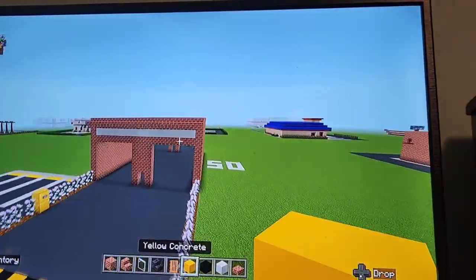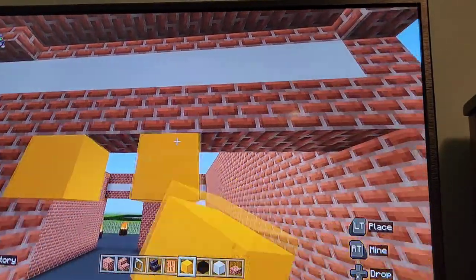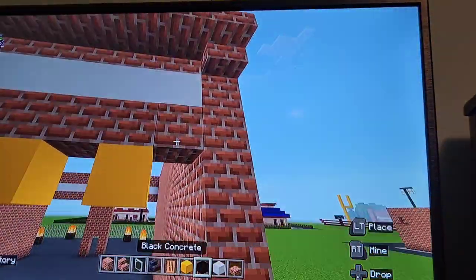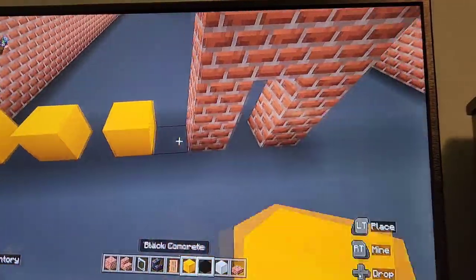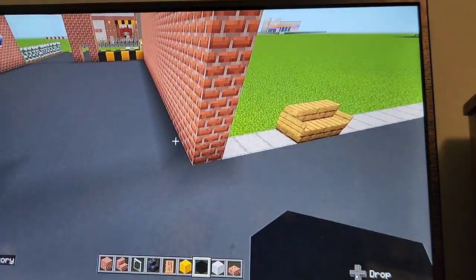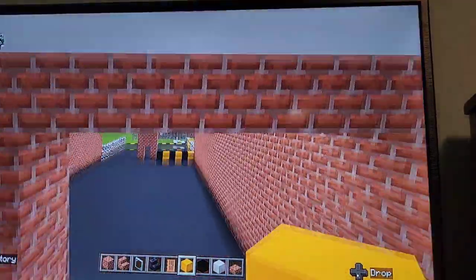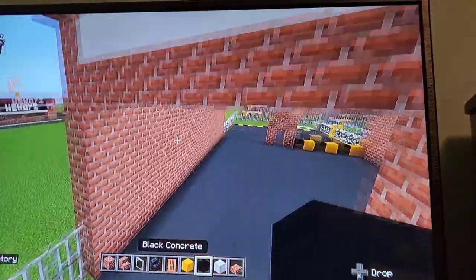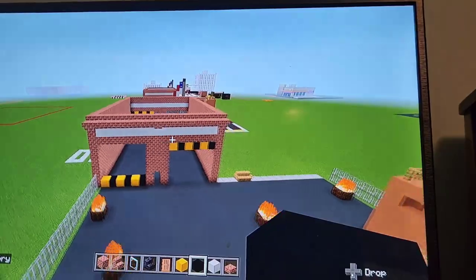Now we're going to make the actual big garage doors. If you want a door to be open, put the yellow and black concretes at the top. If you want it closed, put them at the bottom. I'm going to do one closed and one open. That door's closed, this one's going to be open — you can have all of them closed, all of them open, just one open, just two open. It doesn't matter.